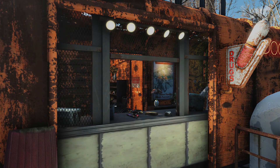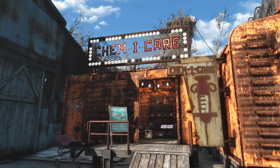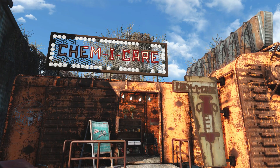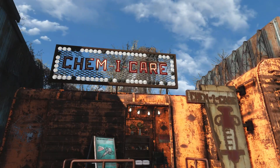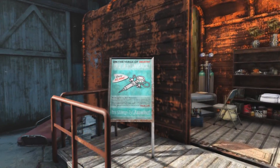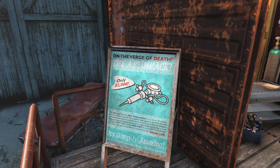Moving over to the left-hand side, you'll see this is where the actual Chemicare station is, which is why there are all these signs posted outside advertising it and letting people know what it actually is. We have one on the right, the big one up above, and then this sign here.